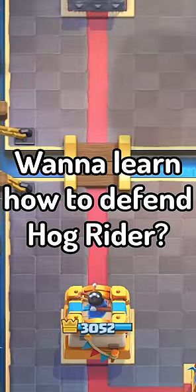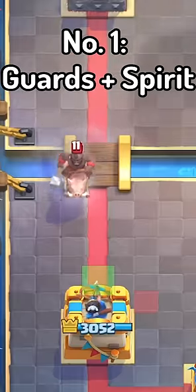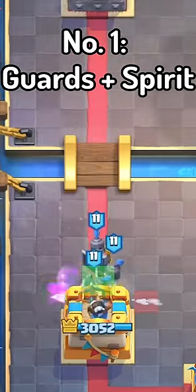Hey you! Want to learn how to defend Hog Rider? I have an insane method which I'm showing at the end. First method is Guards and any Spirit. A lot of Lockbait decks have both of these, so try one of them out.